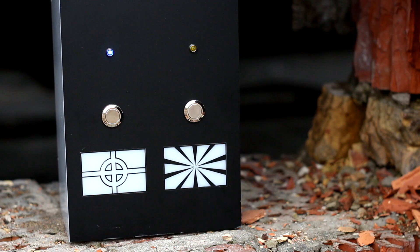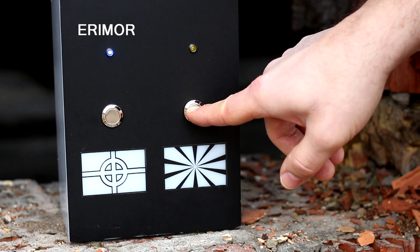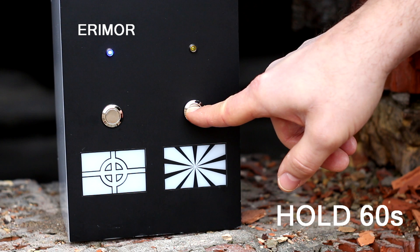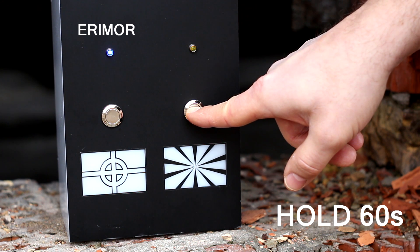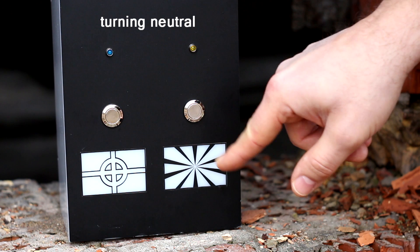To capture the flag, hold the button corresponding to your side for 60 seconds. The correct light will start to blink. When two lights start to blink, it means the flag is now going to neutral status.